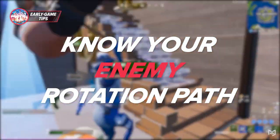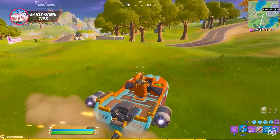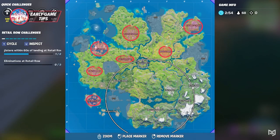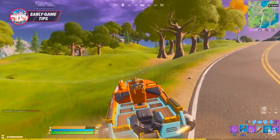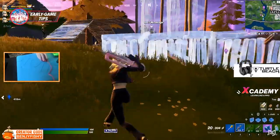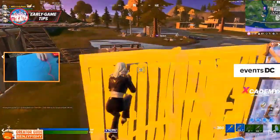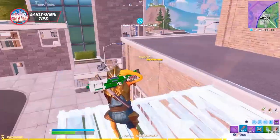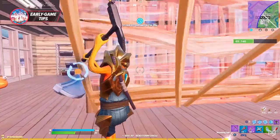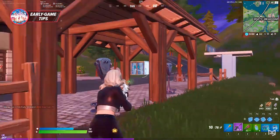The next way to have better rotations is to know your enemy rotation paths — and that includes enemies from every nearby drop spot. You can open your map, draw straight lines from each POI to the safe zone, and assume there'll be at least one opponent on each line. But you also have to be hyper aware while rotating — even when gliding in, try to catch a glimpse of how many players are landing nearby. Keep a mental note of where enemies from nearby drop spots will rotate as the early game closes.